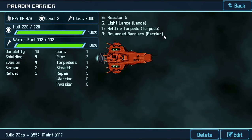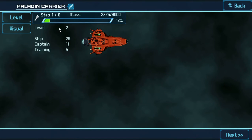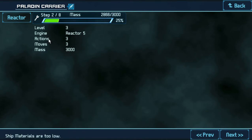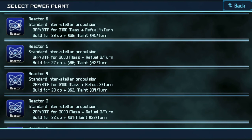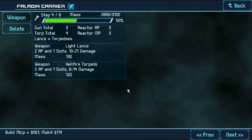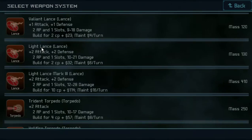So what is in these? They have lances, torpedoes, and barriers. What the heck is a barrier? What is this even for? Is it for refueling? I don't think it is, honestly. But I can still up the level anyway, so whatever. I'm going to bump that up — adds a little more mass. Apparently the carrier is just to be a tank, which is whatever.